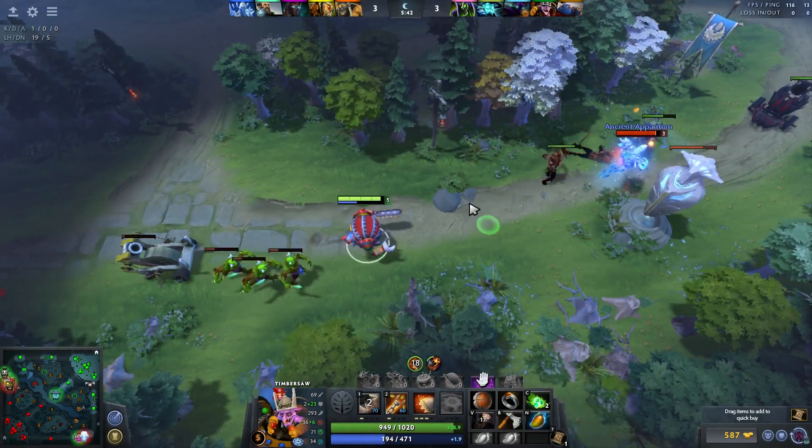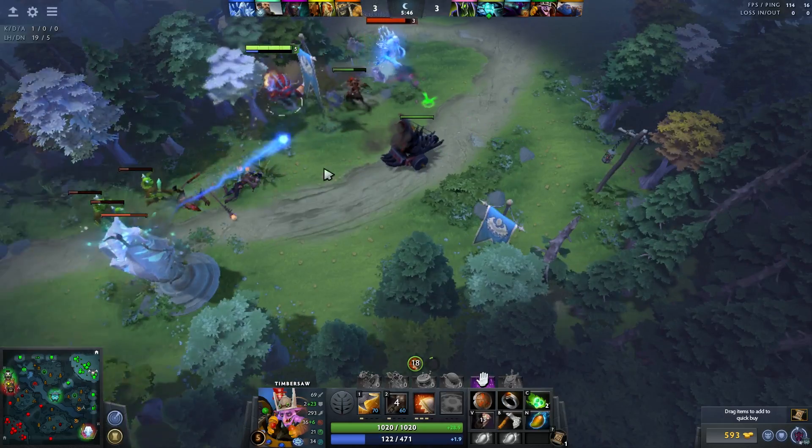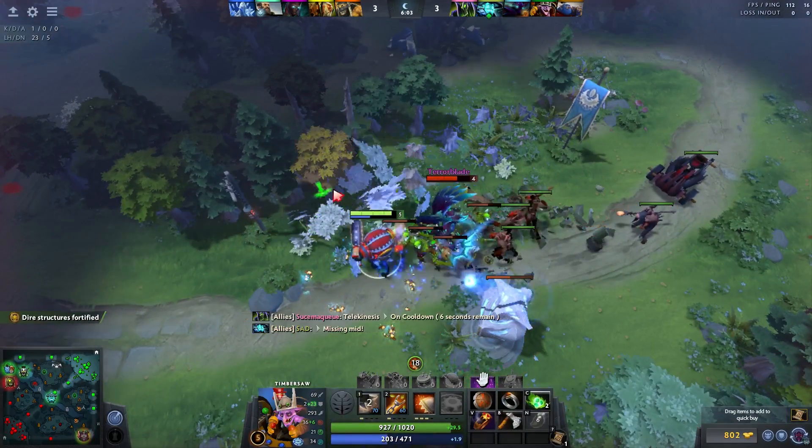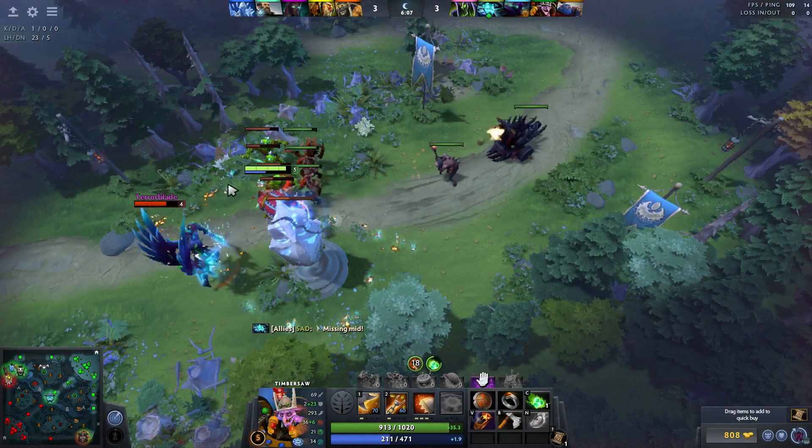Shaman's going to try to drag. I want to keep this creep wave alive for as long as possible, so I'll run at the AA. I'm almost level six and then this guy can't lane at all, so we're in a really good spot. I'll try to boost up to level six a bit. We're six - no, we're just going to run them down. The game's over.